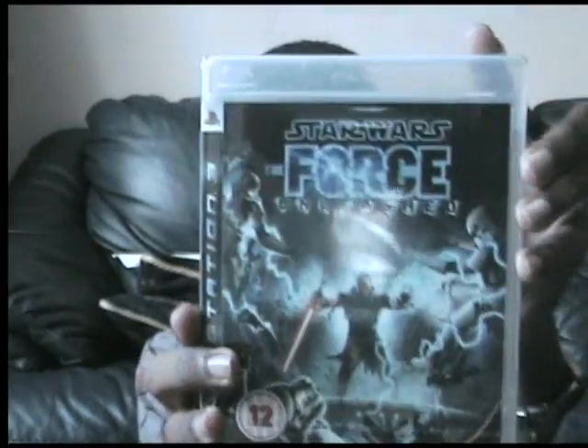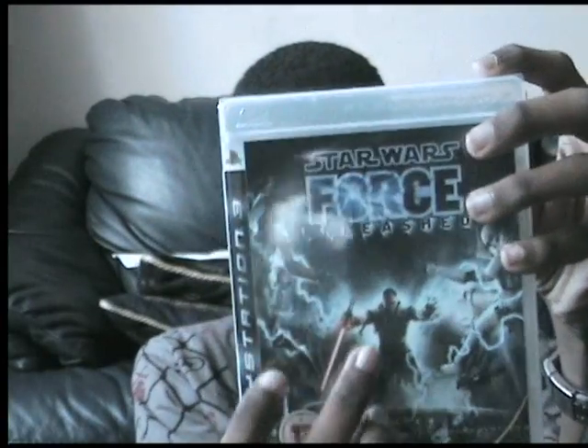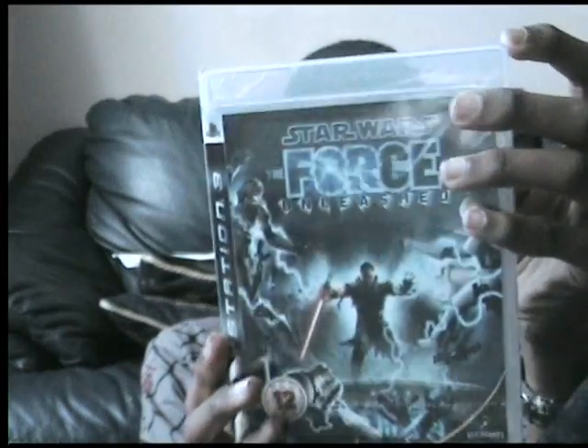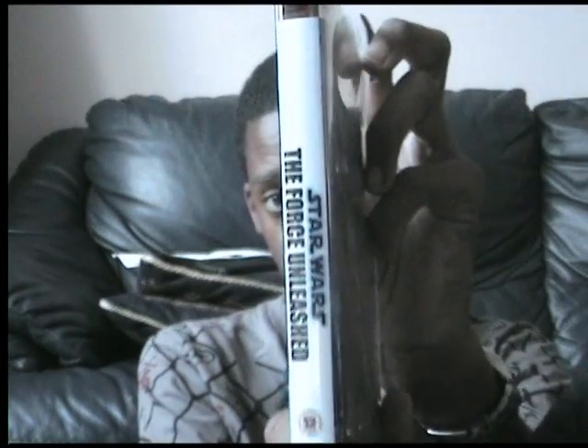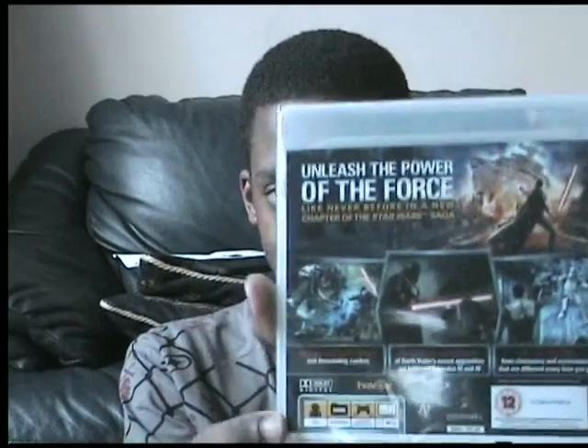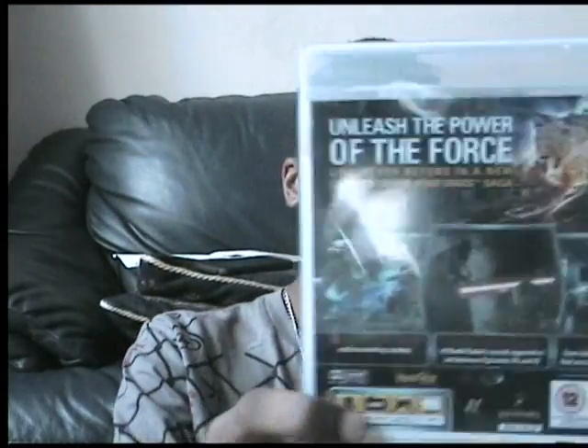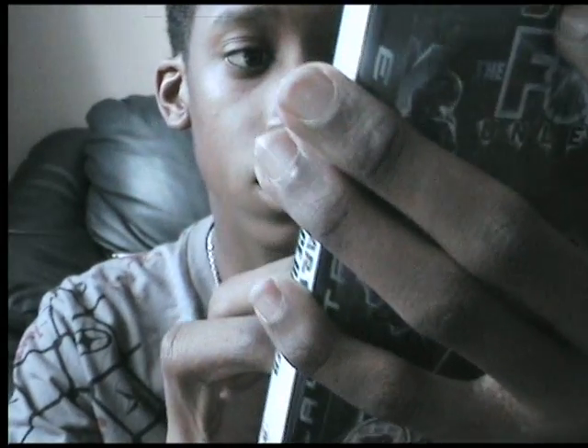Onto the case. It's got Star Wars: The Force Unleashed on the front cover, as well as the apprentice using the Force to destroy Stormtroopers. Star Wars: The Force Unleashed on the sides. Flip it onto the back — it says 'Unleash the power of the Force like never before in a new chapter of the Star Wars saga.' There are little images showing you through the story. The first one says: 'Unleash epic Force powers and devastating combos.'